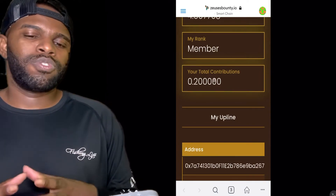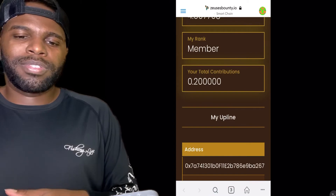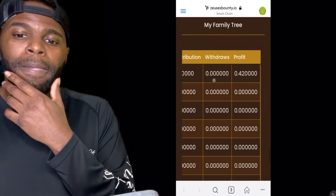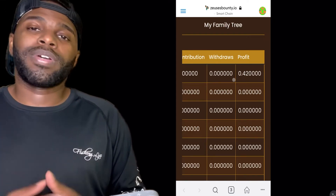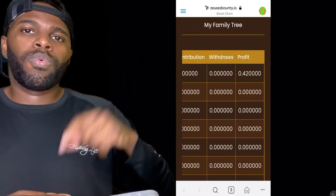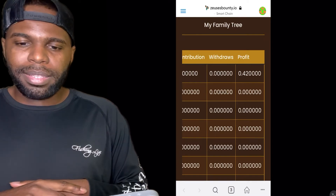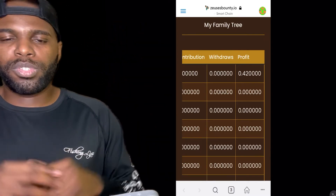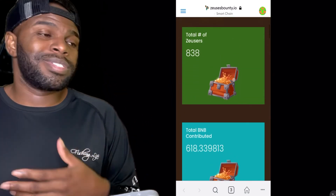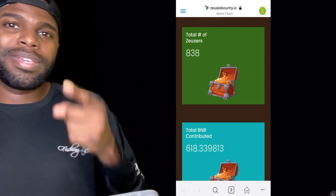Now my total deposit inside of Zeus Bounty is 0.2 BNB. Yesterday I deposited 0.1 and today I just made another 0.1, so now I have a total of 0.2 BNB deposited inside of Zeus Bounty. And like I said, I already made 0.42 BNB in this project. If you want to join me and learn more about Zeus Bounty, click the link in the description box below — it's going to take you to a webinar where you'll understand exactly how we get paid and see all the steps on how to get started. Check this out because this doesn't have a lot of people yet, but it's going to get a lot of attention. This opportunity just launched a couple of days ago and we only have 838 people in this project. So get in now. See you guys on another video. Take care.